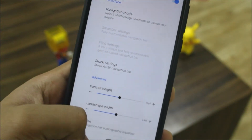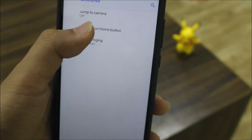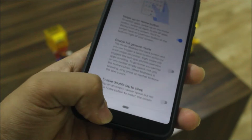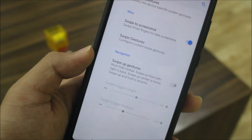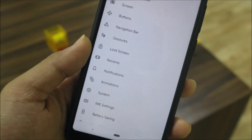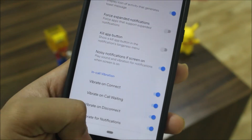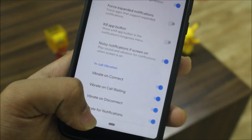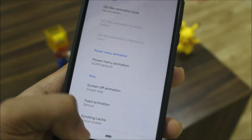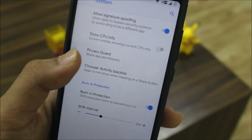Going into the navigation bar, there's navigation smart bar and fill options. Under gestures, you can select system gestures — swipe up on home button can be disabled to get normal nav bar buttons. There are also swipe gestures and swipe-up gestures similar to OnePlus. Then there are notification settings like vibration on call connect, call waiting, disconnect, and other notifications.